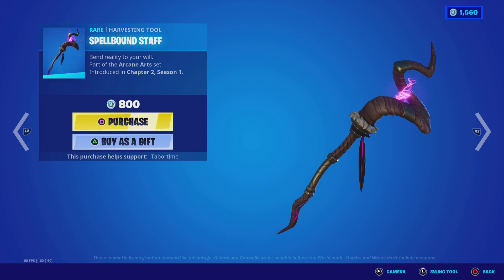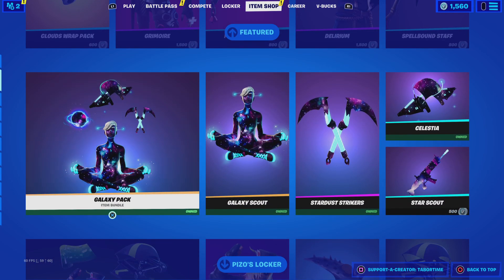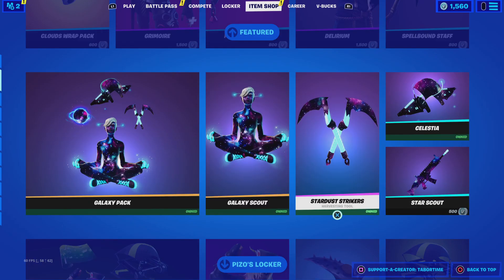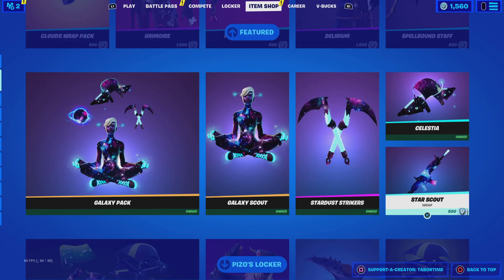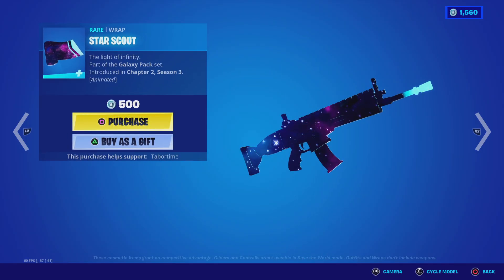Spellbound Staff. Galaxy Pack with Galaxy Scout, Nucleus, and Stardust Strikers — here's the sound. Star Scout is not part of the bundle.